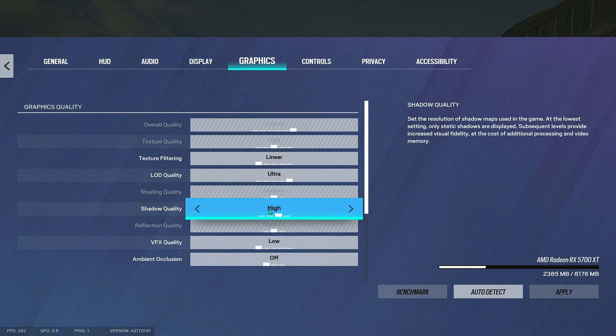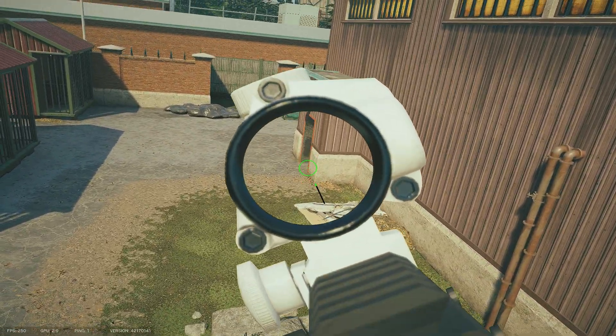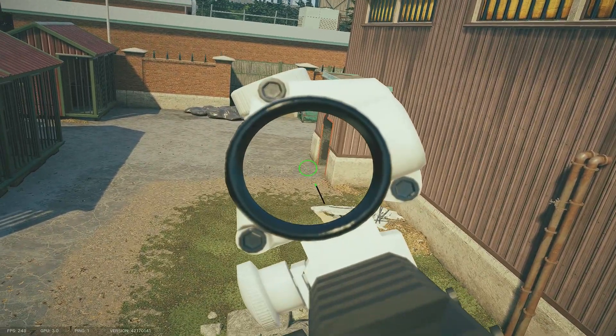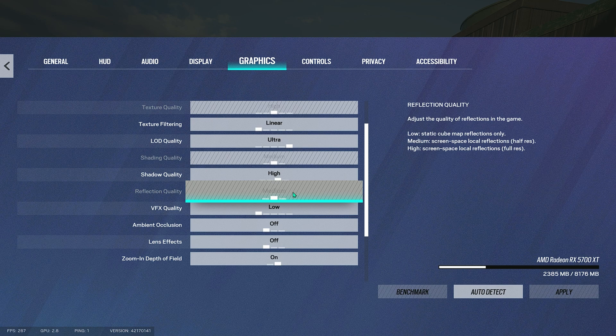Shadow quality high is really good because, for example, on garage, when you're swinging the door and you're playing catwalk, you can see the shadow of the guy swinging and you're just ready for it. And then reflection quality: medium.